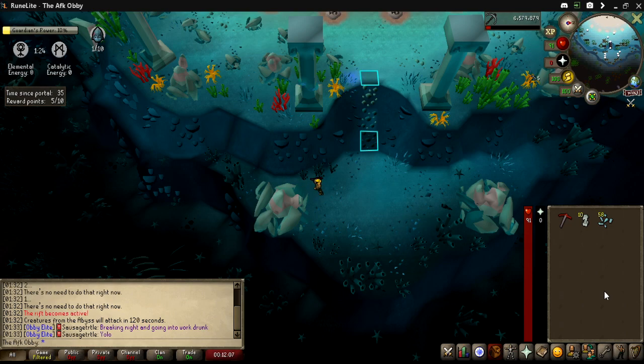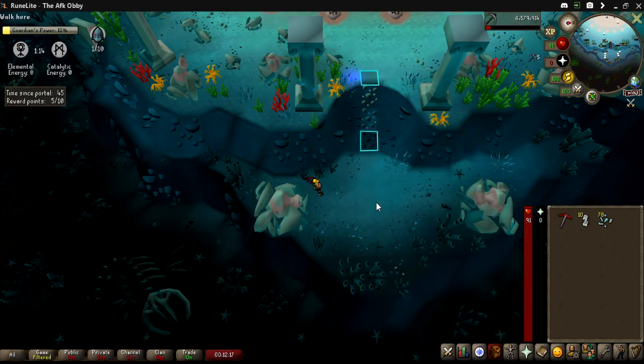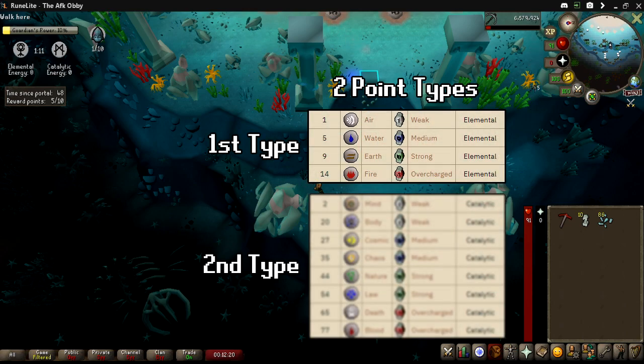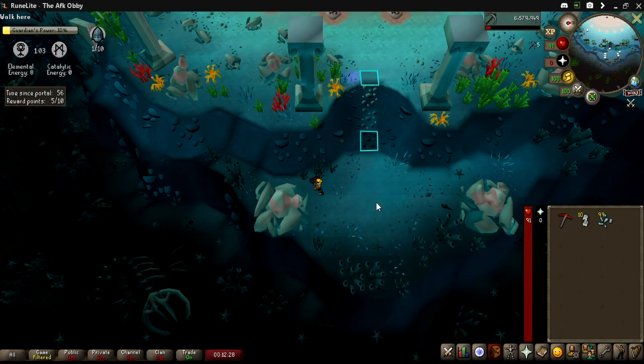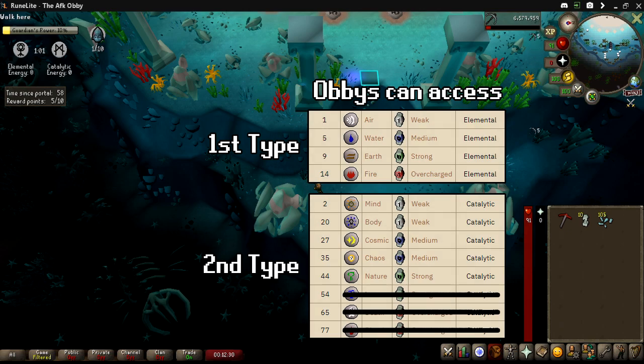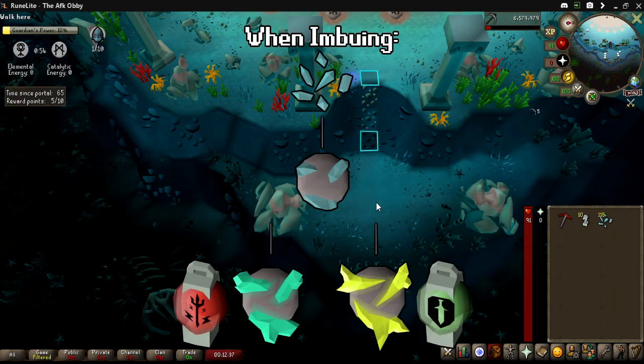There are two points you can obtain in this minigame: elemental and catalytic. Having a game plan on which points you want during the game can be a real time saver. There are four elemental altars and eight catalytic altars — the four elemental being Air, Water, Earth, and Fire. The eight catalytic being Mind, Body, Cosmic, Chaos, Nature, Law, Death, and Blood. Mains can access all of them; skillers can access all but Cosmic, Law, Death, and Blood.